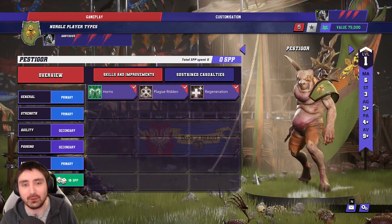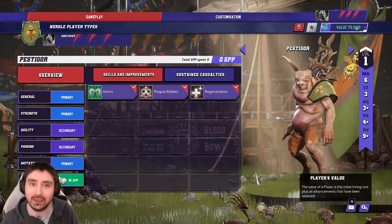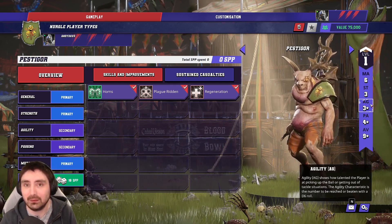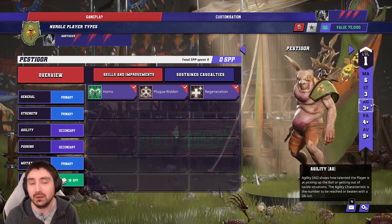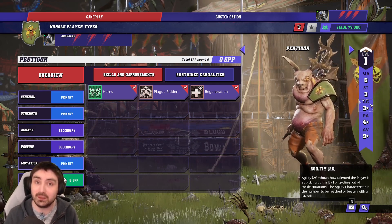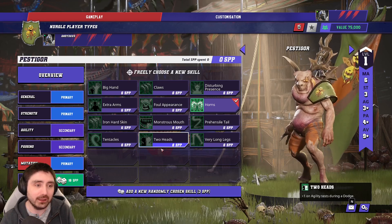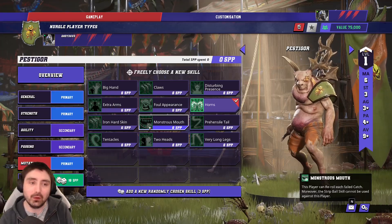Next we've got the Pestigors — again, you can take up to four and you will want to run all four, absolutely. It's annoying they cost 75k each, but they are the only players on the team with average ball handling; everyone else is worse than average, so you have to take all four. There are three primary roles to fill. The first is the Ball Carrier: take Block, then Sure Hands, then from the Mutation tree take Two Heads and Extra Arms — those skills are very strong. You can also look at Monstrous Mouth for a free catch skill, but that's more for handing off rather than your primary ball carrier.